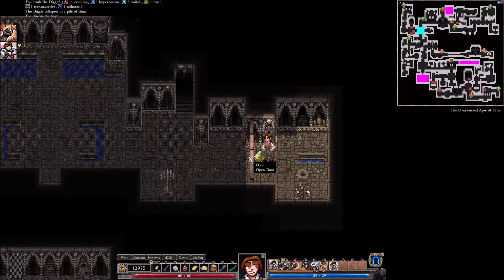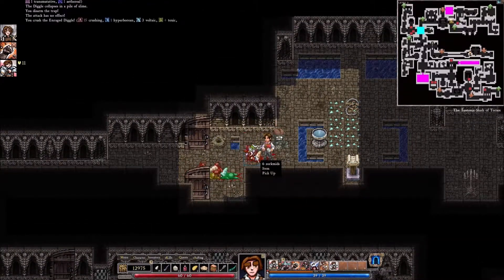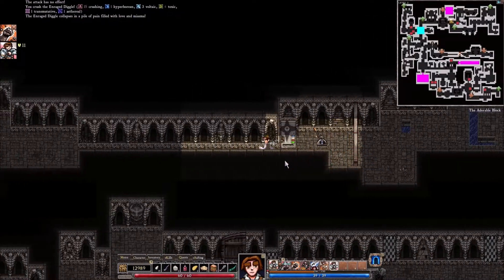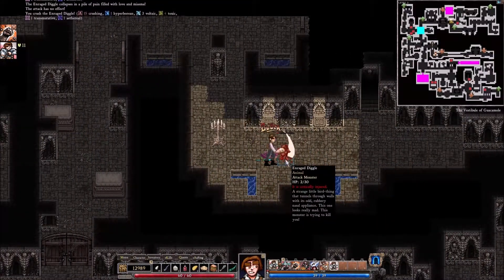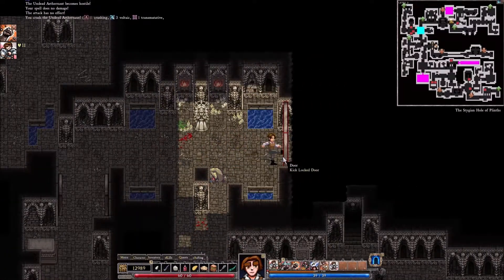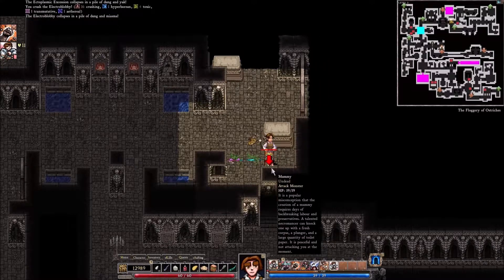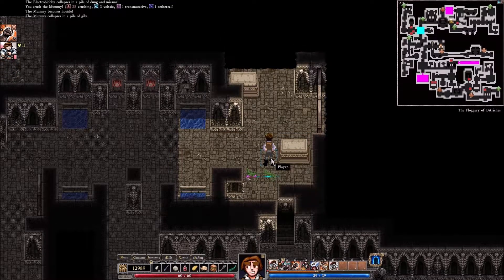I walked into a dumb trap and then walked into a diggle. By all means, come at me. Well done. Back down the long hall. Doesn't appear to be too much to this floor left. Bad enemy — we'll be encountering more of those later on. Kill the death, kill the blob, kill the blobby, kill the mummy. Disable click to move — yes, that's what I would like, because I am getting a little tired of that. I use the arrow keys to move.